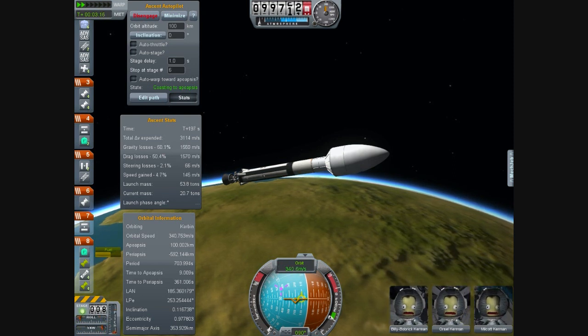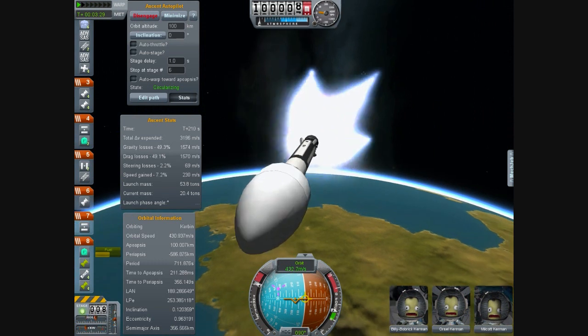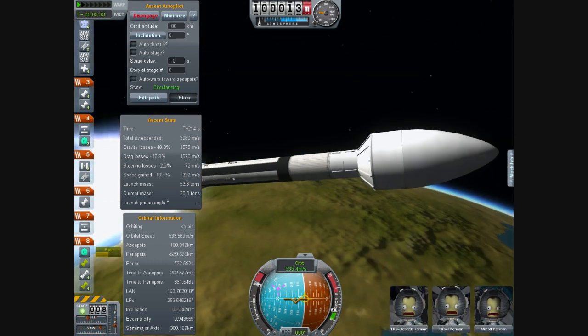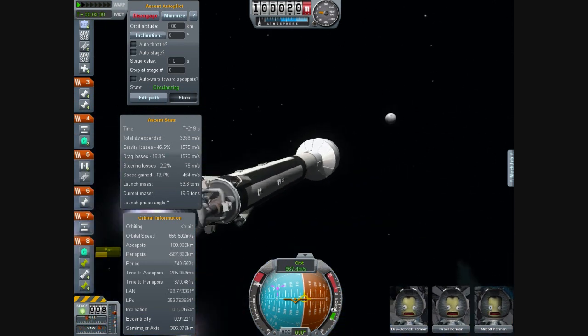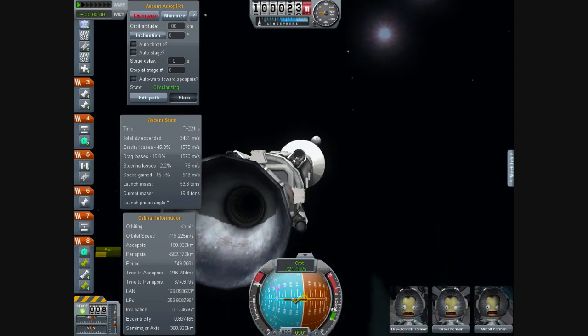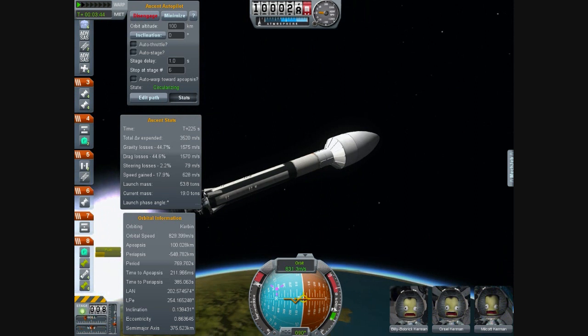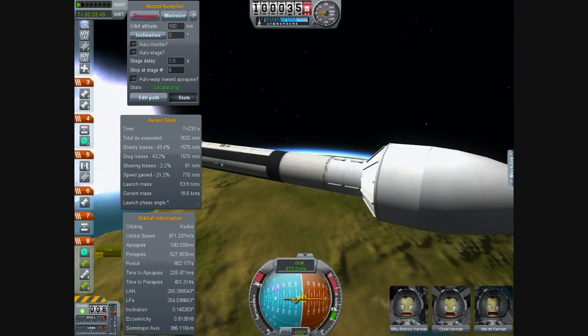I did edit the weight because I thought it was bloody ridiculous being that heavy compared to all the other parts. Those are other parts that I've kind of taken from the Cosmos pack. I will do a video on the Cosmos pack — I have it installed entirely on another version of the game. It's very interesting. I've yet to actually successfully launch anything. I mean, it's all balanced relatively well with itself, but with other things, not so. Bloody beautiful pirates though. Bloody beautiful.